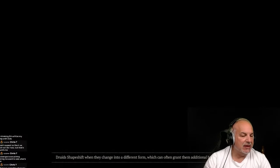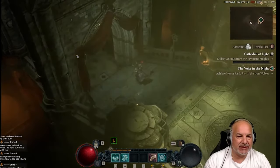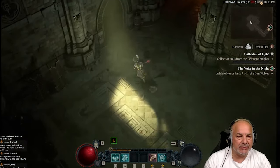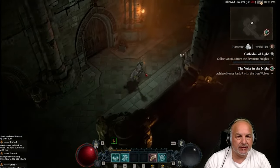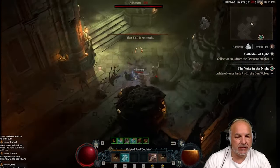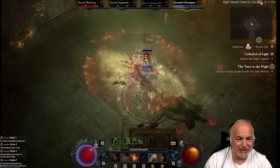Make sure all your skill points are assigned. Make sure all your potions are upgraded. Temper all your gear and add the important aspects. This will ensure that you're going into the Cathedral of Light as strong as possible.